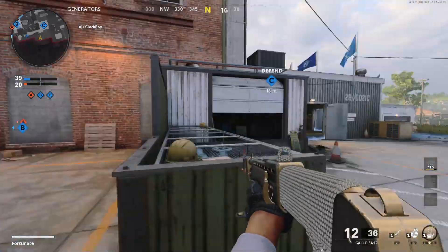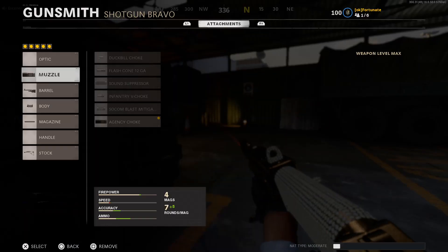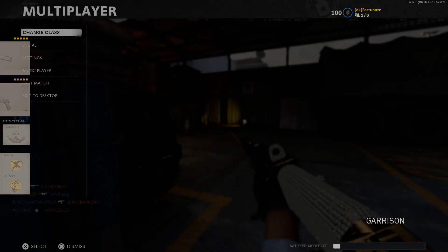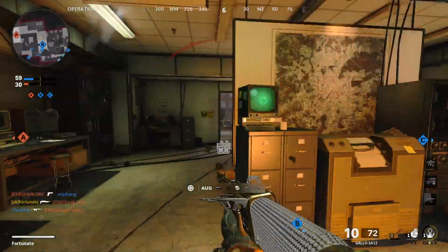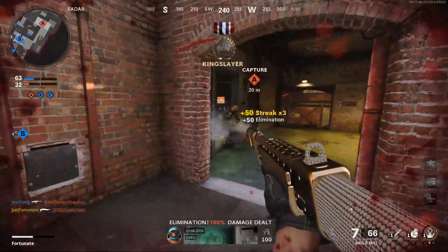That's really nice, actually. Really quick while we got a second, I'm going to show you guys my attachments. We got the Agency Choke, we got the 24.6 Ranger, we got the SWAT laser, we got the 12-round, and we got the no stock. The reason for these attachments is one, I enjoyed the silencer — I think it sounds really good in this game, especially with this Agency Choke.